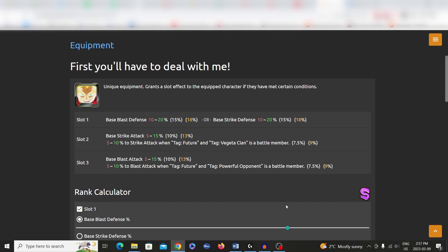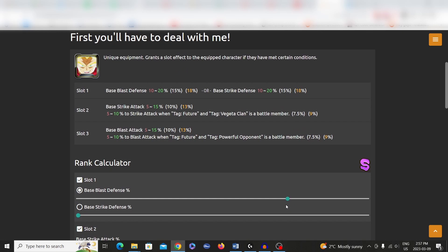This site, DBZ Space, you can adjust the slot. So let's say for example in terms of the first slot, base blast defense — let's see if you pull an A rank, because you want to aim for a high slot.